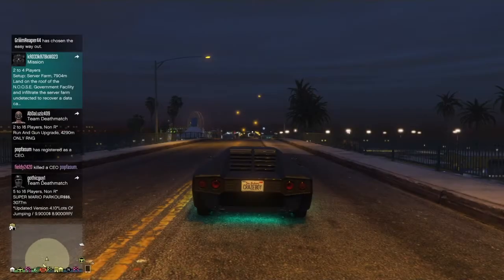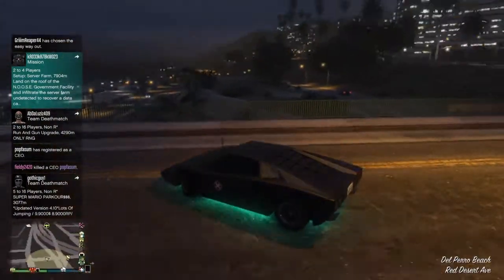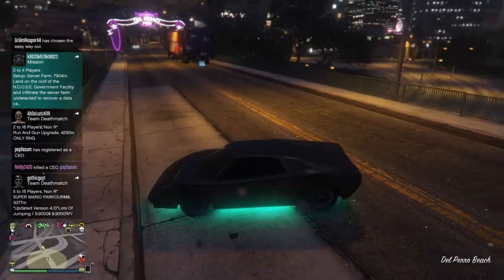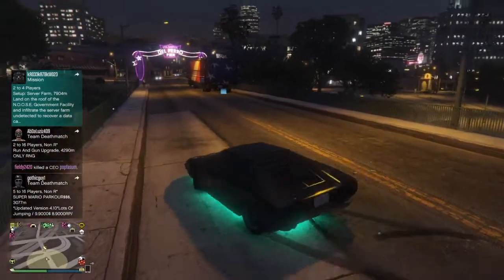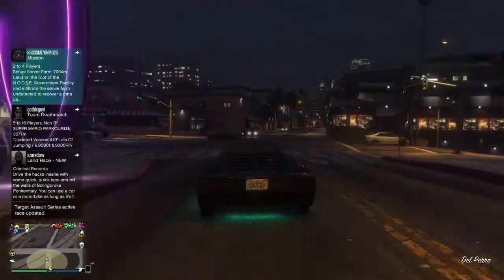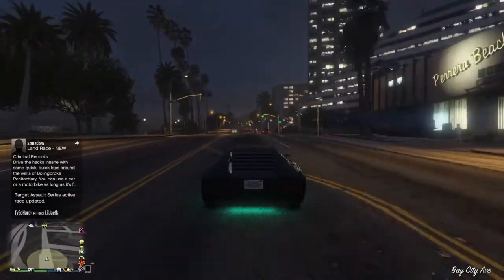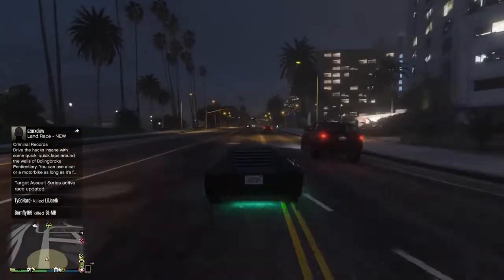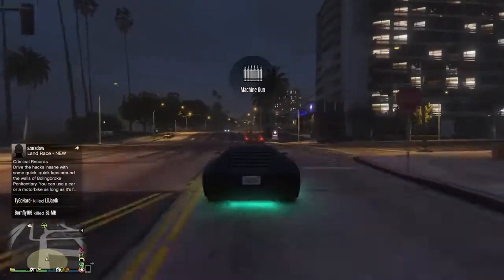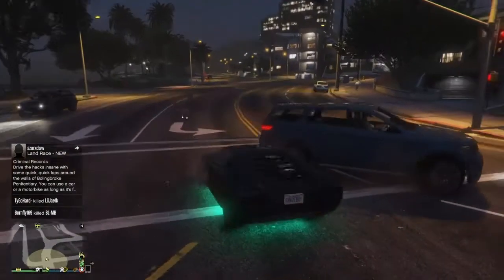There are not many customization options for this car unfortunately. You can't put spoilers on it — you can just add underglow, change the kind of wheels basically, and that's about it. But the weapons come with the car, and it does consist of dual machine guns — I should say machine guns even though they're technically miniguns.